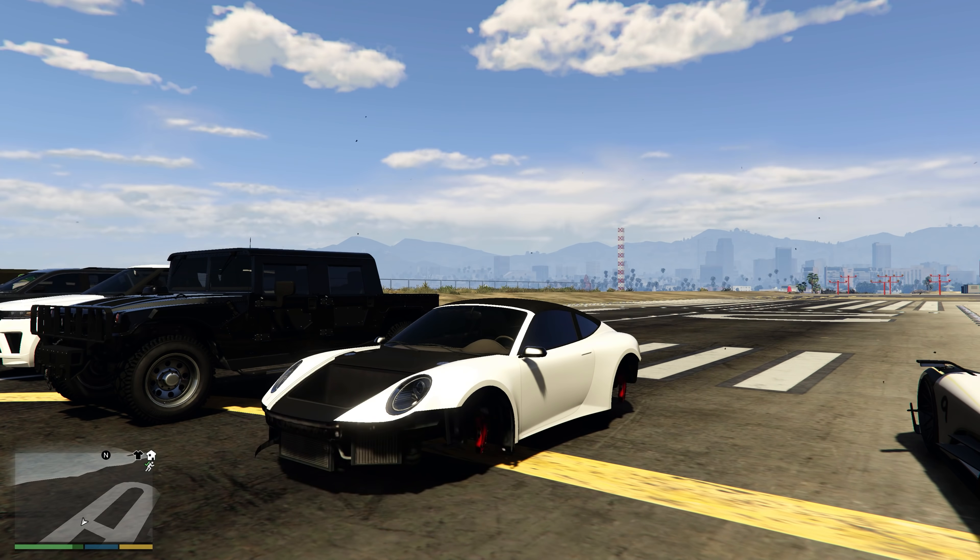Let's hop inside of the Zeno. I think this is an SSC Tuatara — I'm not 100% sure but it really looks like it to me. Fully maxing it out. Not too many upgrades from what I could see, but it still looks pretty sick. Look at the carbon fiber — that is stunning. That is some really nice looking carbon fiber this thing's got.